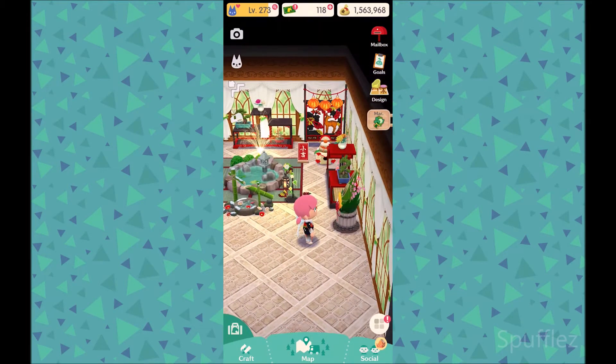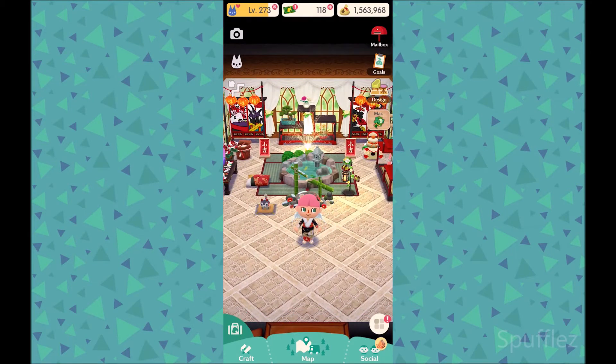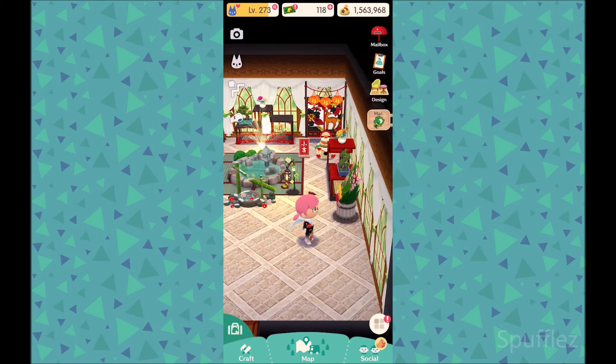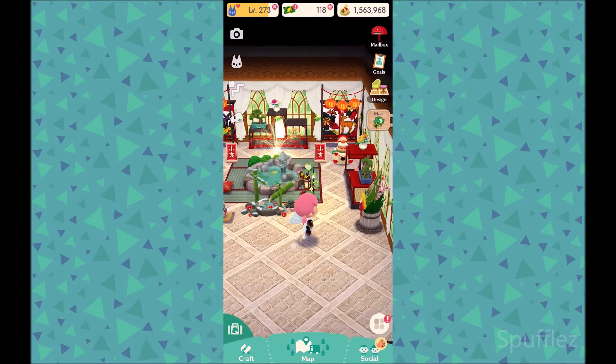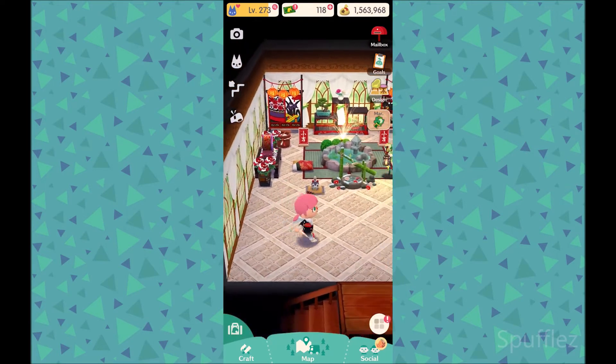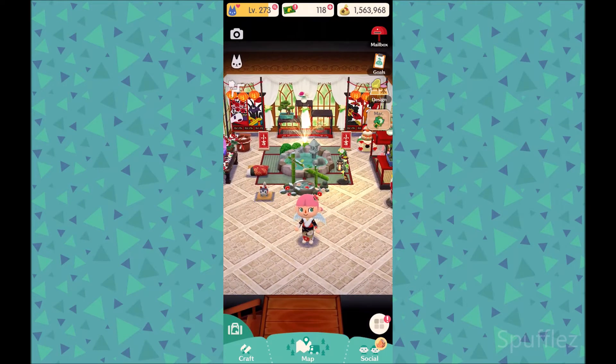The second floor of my cabin has a whole bunch of Lunar New Year's items. I am pretty happy with how it turned out, although I do wish I had some more wallpapers and floorings to choose from — I tried to match them as best as I could. I am really fond of the beautiful fireworks back there, as well as the Kagami Mochi right over here. I think this room came together pretty well. We're going to head back to my campsite so we can enjoy a beautiful winter sunset.